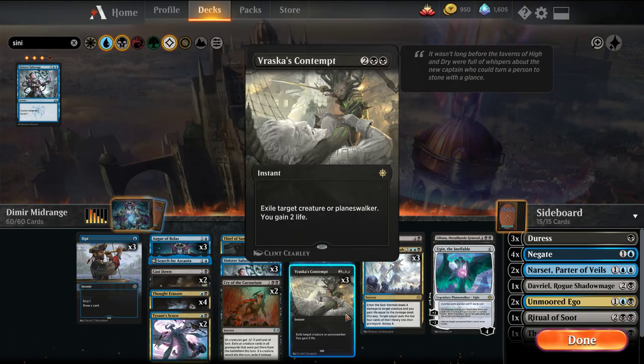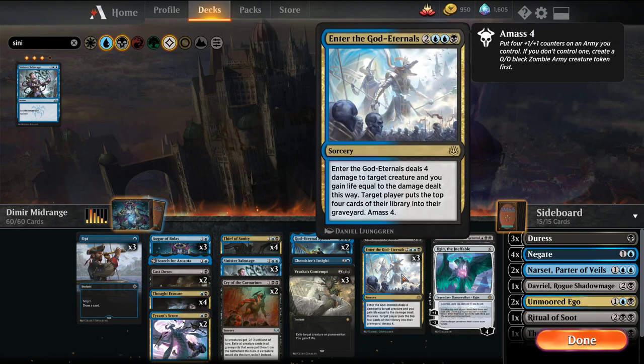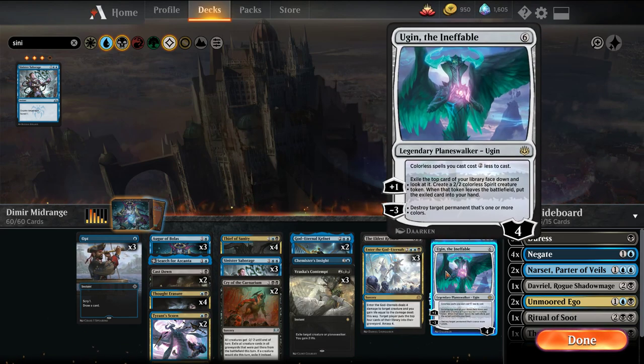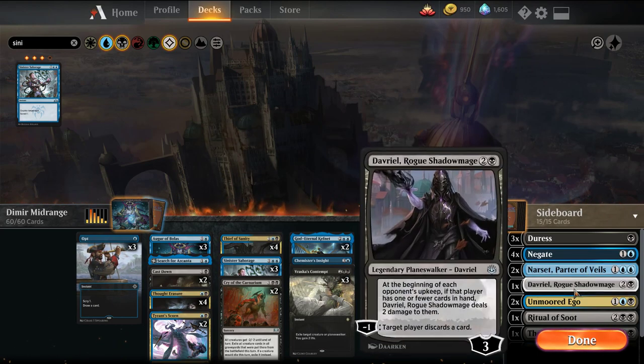The rest of the deck: you've got your Vraska's Contempt, Kefnet that we saw in the midrange budget version, and I'm adding in one more Enter the God Eternal, Liliana, and Ugin into the main. Ugin deals with enchantments and troublesome permanents, and it can also create creatures and give us a draw engine. The sideboard has your Duresses, Negates, Narsets, and Davriel.